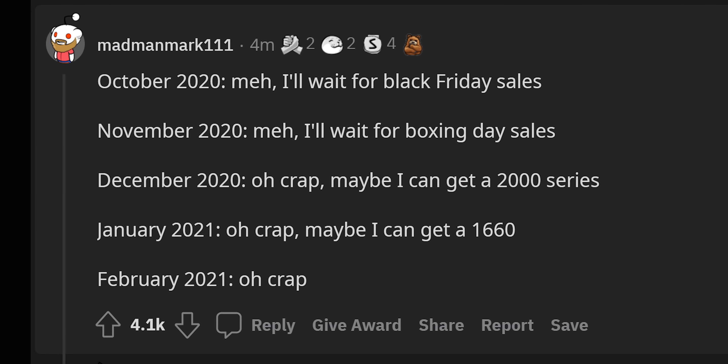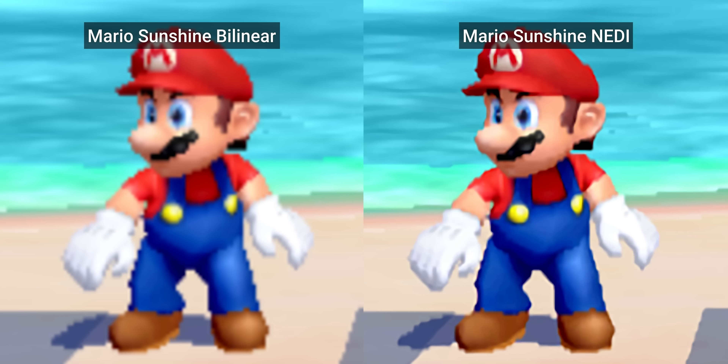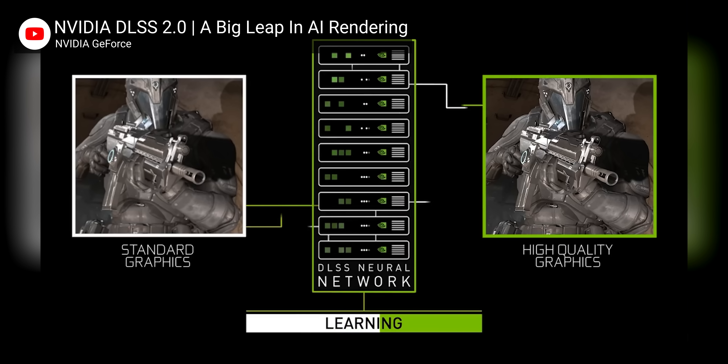Why not just lower your settings? Well, some people don't want to, and some people can't go any lower because their GPU is too weak. As for why you wouldn't just run at a lower resolution and call it a day — you could, but then your monitor or GPU is probably going to use bilinear scaling, which is way less sophisticated than the advanced techniques like edge detection and even neural networks deployed by the likes of DLSS. So why not use the best tools available?